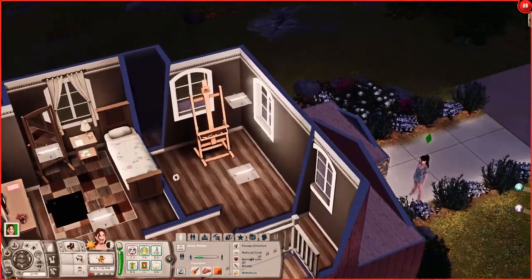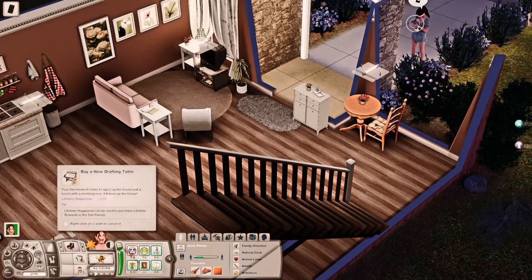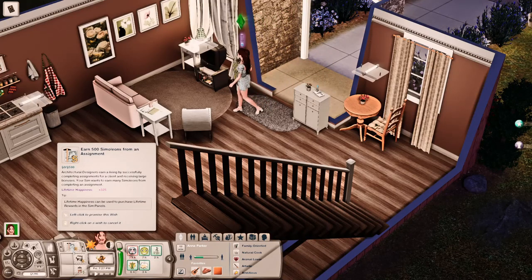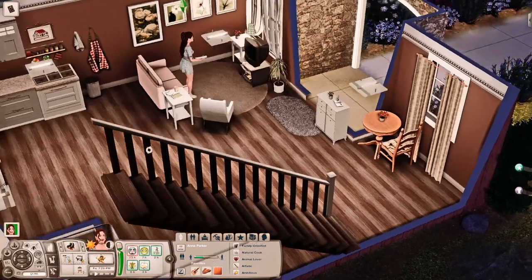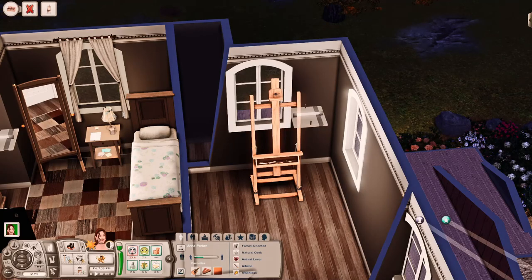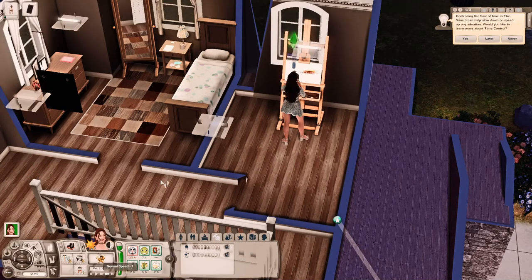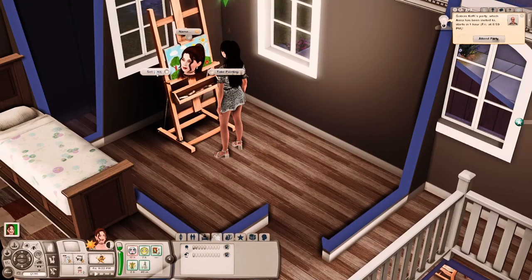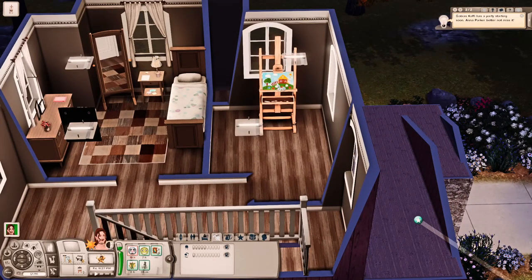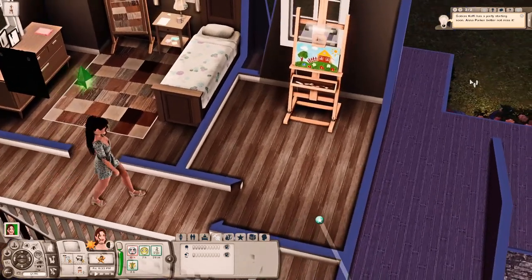I finished a lifetime happiness goal. She wants to go roller skating and watch a wild horse — let's try that. I'll have her paint a small painting to try to get her painting skill up at least one more level. It sold for 40 simoleons. Oh — did you guys see that? She just went through the floor — that was really odd.